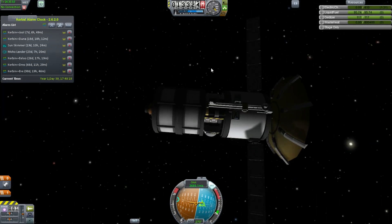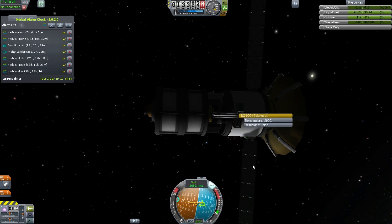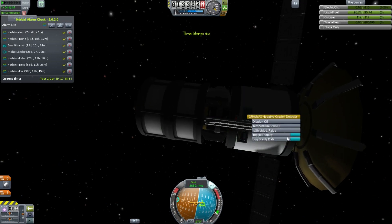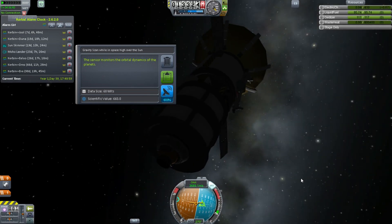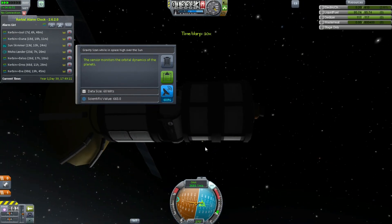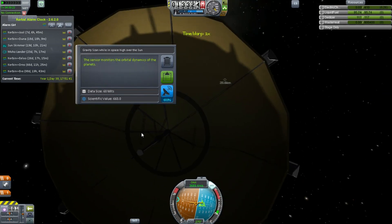Kerbal Alarm Clock — excellent thing to have around. People ask me how I was timing my launch windows, and I'm using Kerbal Alarm Clock, which is approximate, but it's good enough. This sensor monitors the orbital dynamics of the planets and finds that they are not consistent with physics because they're only following two-body orbits. I think we need a proper hybrid symplectic integrator, going off into deep science stuff.